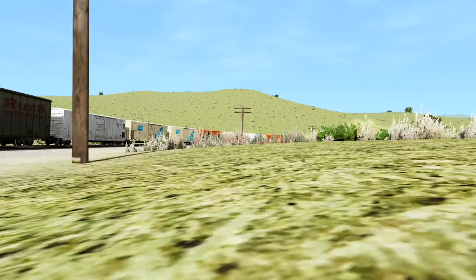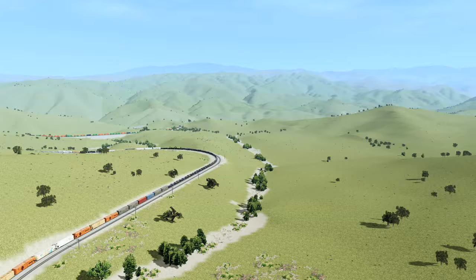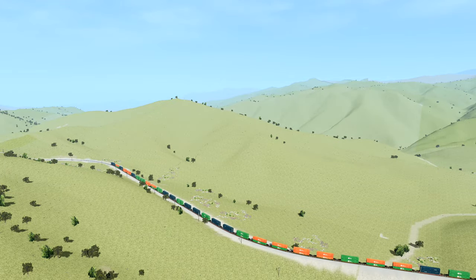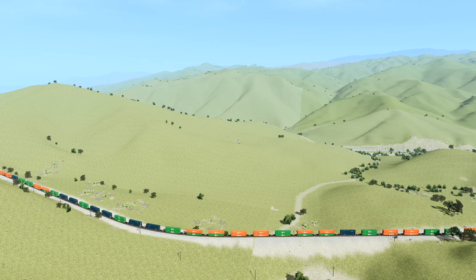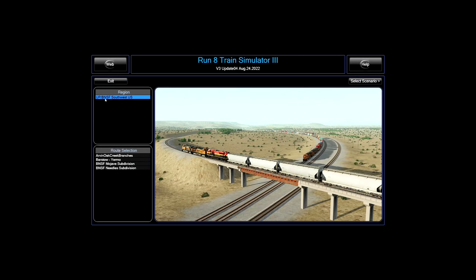This will just be kind of a rambling video. So you can see they're going around some tight curves, going a little slow, and these trains will just run - I like it just for the ambiance. Let's exit back out to the main menu. It has regions, so I've got the Southwest US region with various routes. I believe the default comes with Mojave, Needles, and Barstow - these three - and then I've added this branch line as a separate purchase.